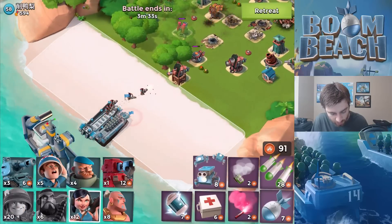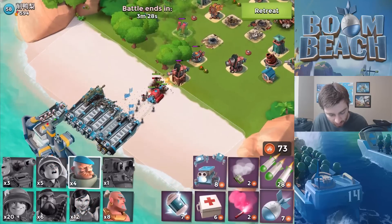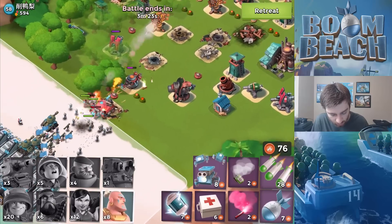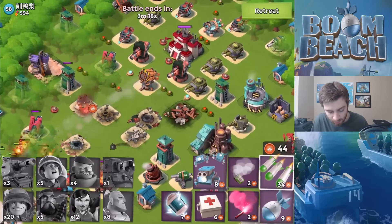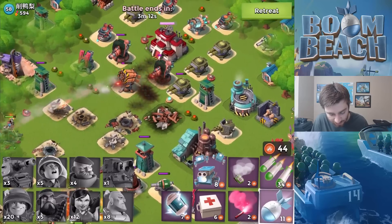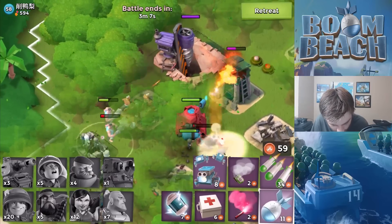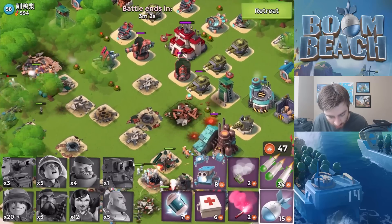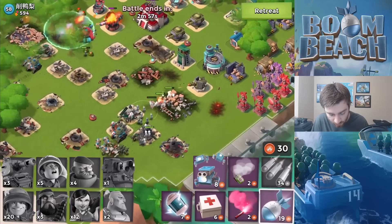We'll drop the riflemen behind the heavies, the scorcher will be another shield, and then we'll drop the tanks. Just slowly dropping in troops. We're going to save the warriors for a bit — actually we'll drop our warriors in now, wherever they run they'll just be mine clearers. The warriors are kind of the one downside to this attack strategy because they don't work well with many other things. They still do damage if untouched. I have a lot of GBE left so I'm just going to take some artillery shots in there.